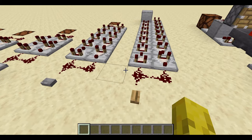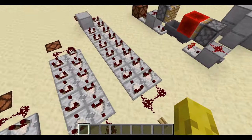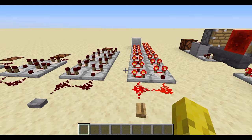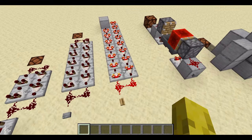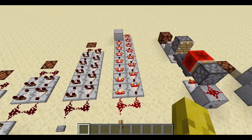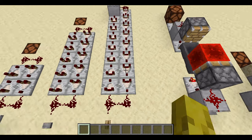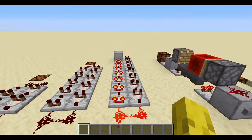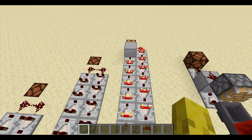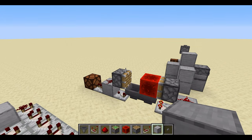Over here is the wooden button version. This is the longest you can make it for a wooden button before it becomes a redstone clock. It lasts for 246 game ticks, 12 seconds, and 120 redstone ticks — quite a long time. It's literally just the same design extended further; I don't really need to do a separate tutorial on how to build it.